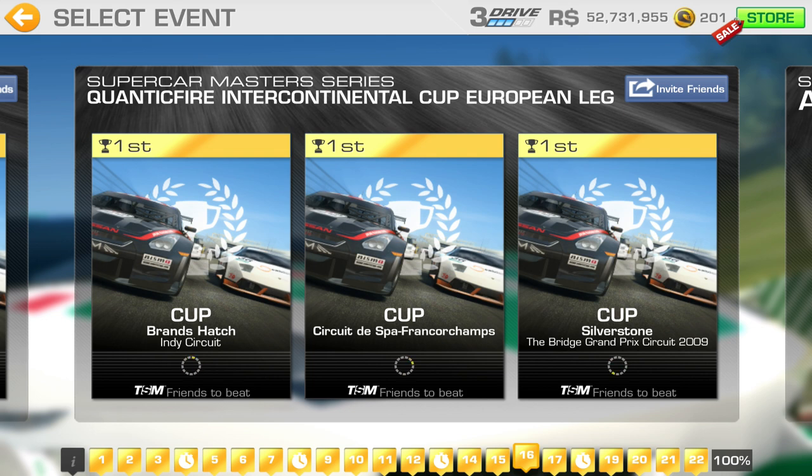Don't get too carried away with what you read on the internet about stuff. It says whatever races as you go through the game it's worth 15,000 or 10,000 or 50,000 or whatever it says, because it's just the bare bones of what you get.